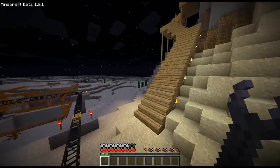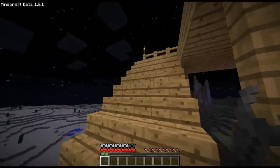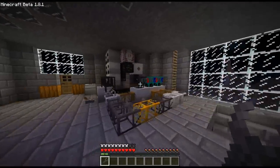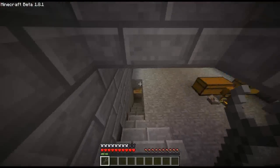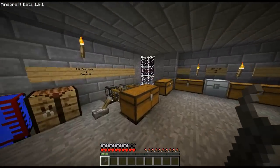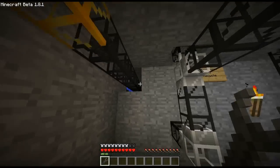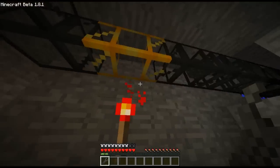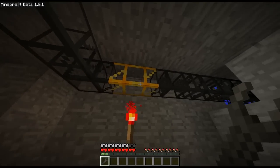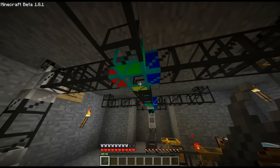We'll go take a look now at the sorting system. As you can hear, another item from IndustrialCraft is the jetpack. This is the power generation area — we'll go over that in a bit. This is where all the containers for the mined items end up after they're sorted. Down here is where the items come in from outside. As you can see, items are coming in right now, and they hit the diamond pipe. The diamond pipe allows you to sort items.